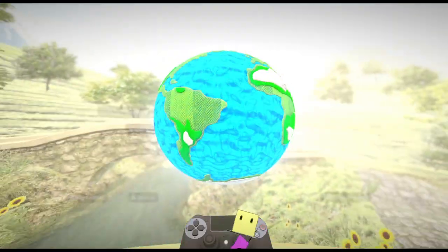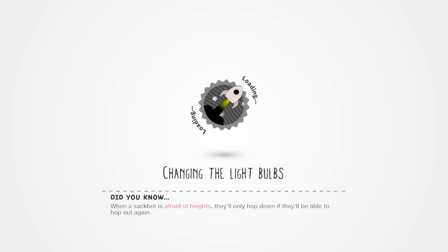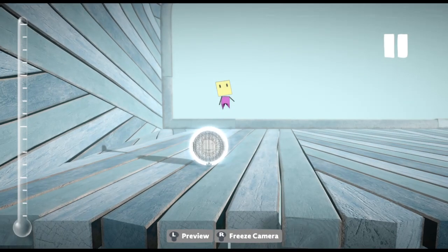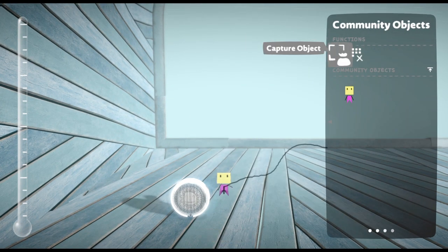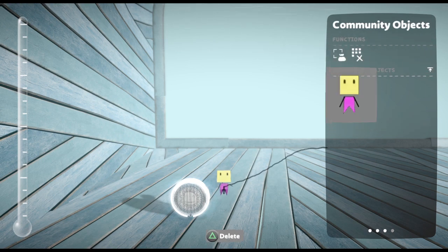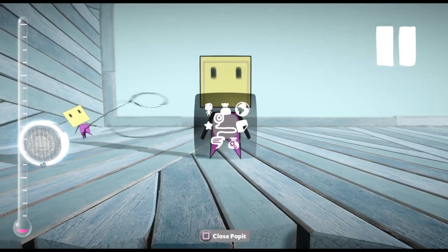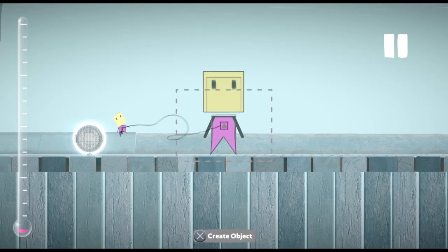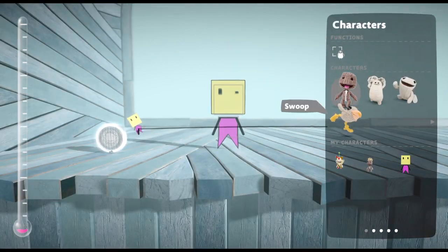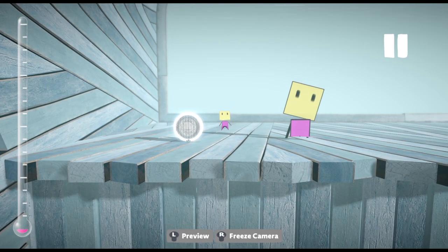And you're going to go to create and then you're going to go into your level. Once you're in here, you're going to go to the goodies bag, and then you're going to go to the community objects, and then you're going to get this right here, which is Mr. Yellowhead. Then you're going to go to the global stuff, then you're going to go to capture character, and then basically do this. As you can see, there he is. And now you're Mr. Yellowhead.